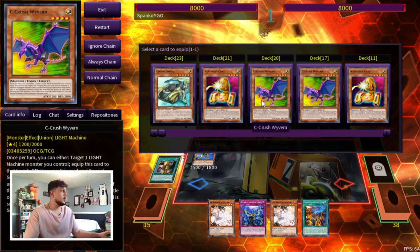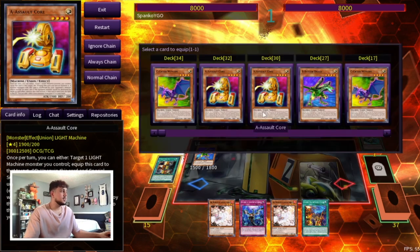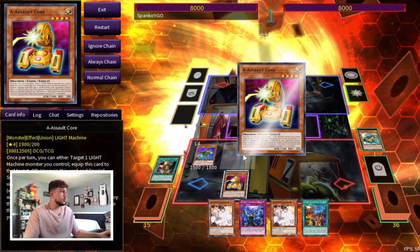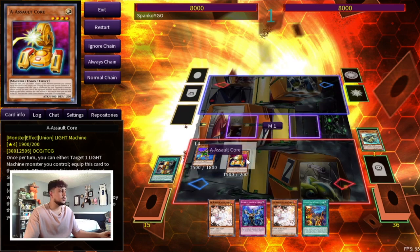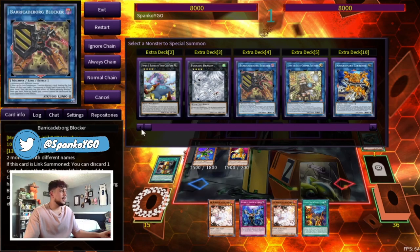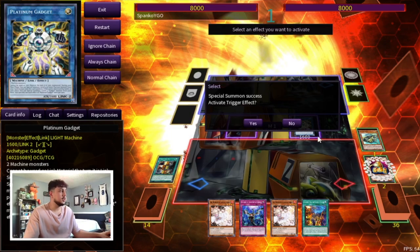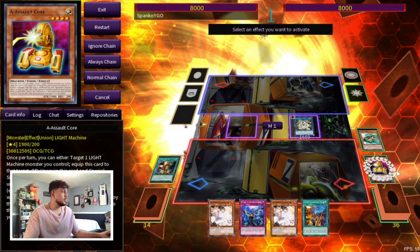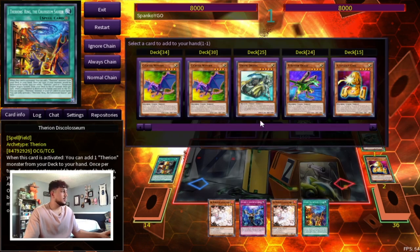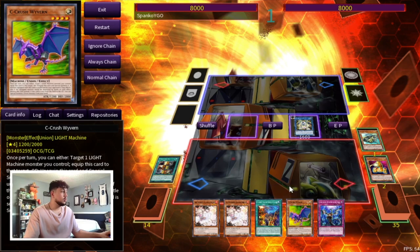Here you're going to go Union Hanger and equip the Driver. Driver is going to activate. If you've ever played ABC before you kind of know these combos. What you can do is actually equip the A — I think the A is the better one to equip here. You're going to activate the A to special summon it. Because you don't have the extra piece in your hand, you're going to use these two to go into Platinum Gadget, which is really important. Then you activate B to search a C to your hand, which will be able to special summon the C.